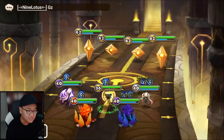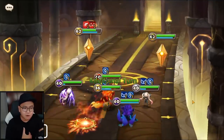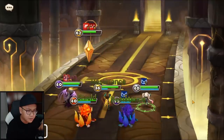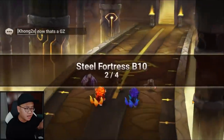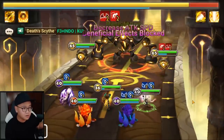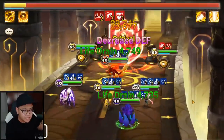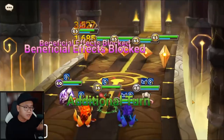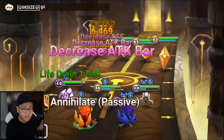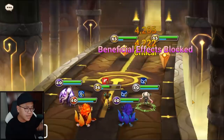If you want this team to be faster, you may want to put in a Lucian to clear trash wave. But that is more for record runs because Lucian doesn't really do anything in the boss stage anyway. If you want your team to be consistent, I still recommend Lauren to keep the boss down and also to kill the mid boss much quicker.